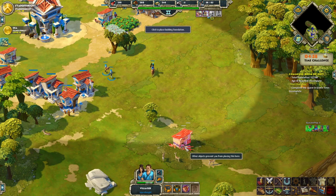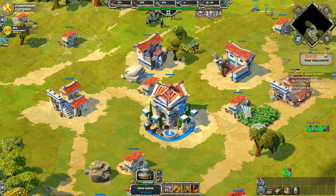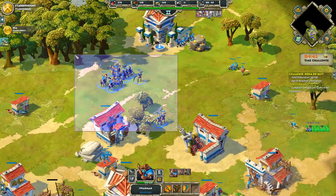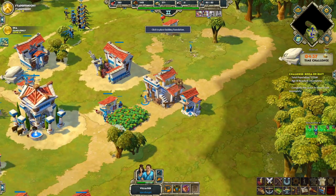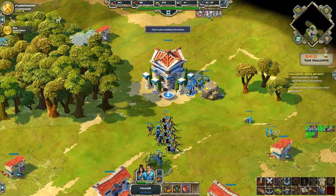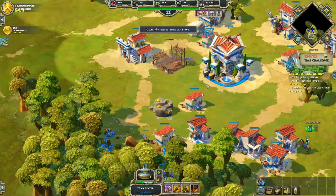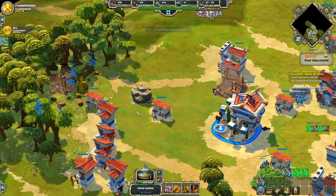I'll probably start getting maybe one or two on stone now, just thinking about armory upgrades and getting the armory up. Around the eight-minute mark is where I normally get my first armory, so maybe one or two on stone just so you can start getting enough. Three on stone is probably enough for armories — by the time you get it up you have enough for the first two upgrades. Probably need a bit more wood by now as well because you're going to start double archery production. We've also got to refresh the storehouses.